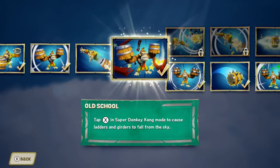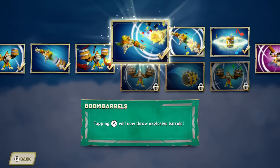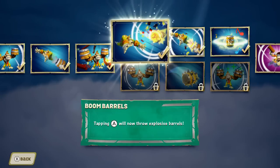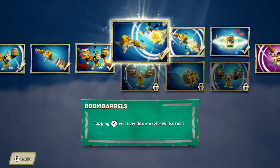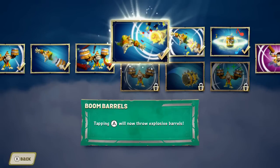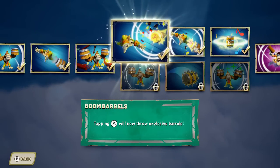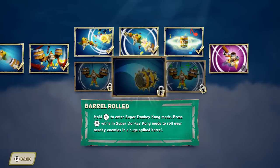Old School is the upgrade where all the girders fall from the sky in Super Donkey Kong mode when you tap X. For those that don't know, Skylanders all have two upgrade paths. Previously you could only take one upgrade path, but starting in this game, when you reach Portal Master rank 74, you can actually switch between the two. If a character has a variant, I tend to pick one upgrade path on the regular one, and the variant will have the other path. So Dark Donkey Kong is on the top path and the regular one is going to be on the bottom path.